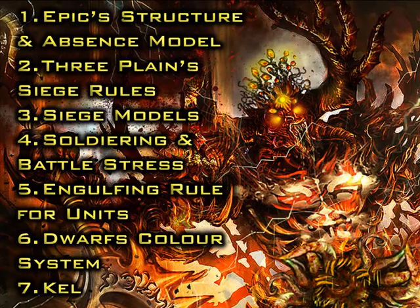Coming up: Epic structure and its AdSense model. I'm going to be talking about the new siege rules and showing some of the models I've made up for it. Soldiering and battle stress — I've basically combined them together. The engulfing new rule, which is basically units engulfing characters. The dwarf colour system, which I think you'll find quite interesting because you can really customise your own dwarves. And the Story of Kel, which hopefully will be coming soon.